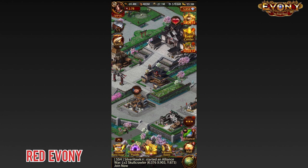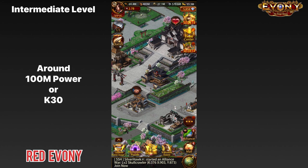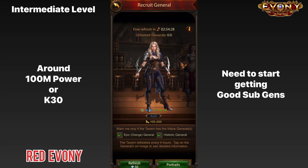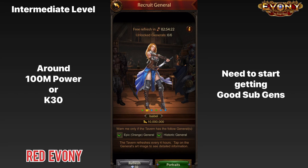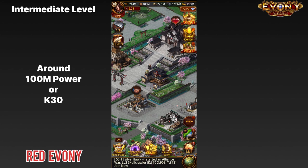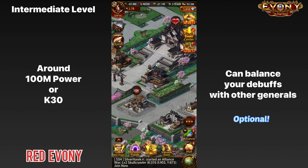Next we're going to look at the intermediate level, which we're considering as anyone around 100 million power and about K30. When you are at this point, this is the time when you need to start considering getting some decent debuff generals for your subs. This is also around the time where you'll be raiding the tavern trying to get generals like Jindyok and other gold generals. At this stage your initial focus should be on debuffing ranged attack — that's the main thing.